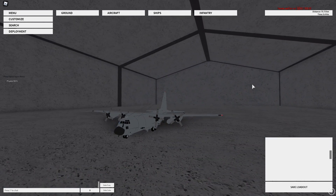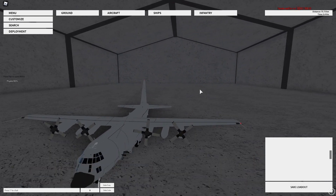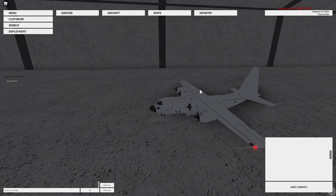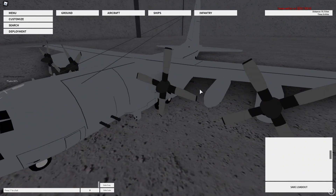Hello and welcome back to my channel. Today I'm going to be doing a tutorial on the AC-130. Basically this is just one of the kind of aircraft that are slower and more tanky, but they can deal a lot of damage from the air, especially in real life.